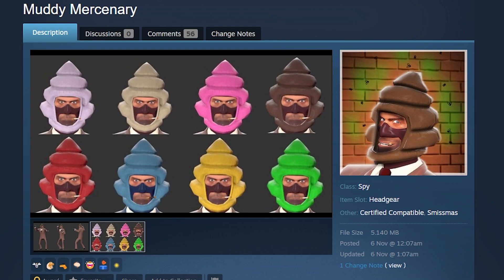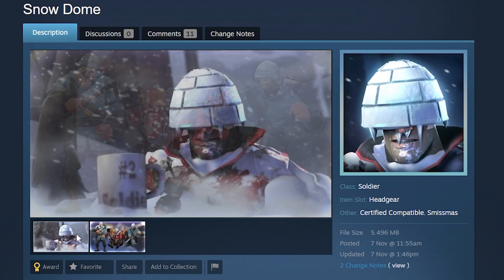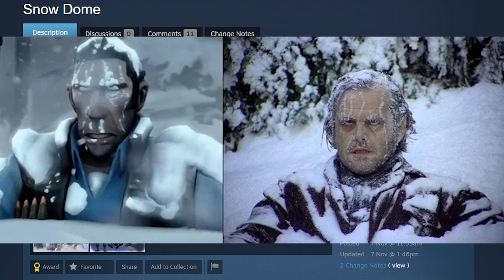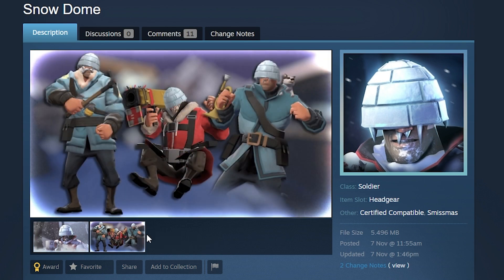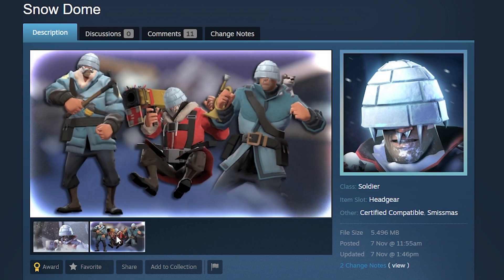One more to end today's episode: the Snow Dome. Similar to the End of the Line scene where the Sniper is frozen in the snow, we have the Soldier instead with an entire igloo on his head. I think that's kind of cool — a neat little reference to the not-so-infamous End of the Line update.